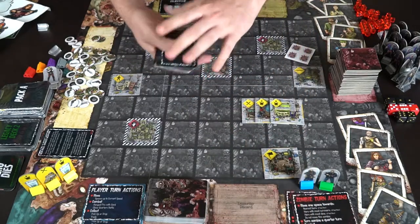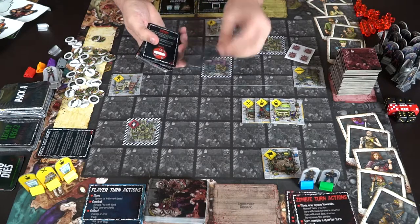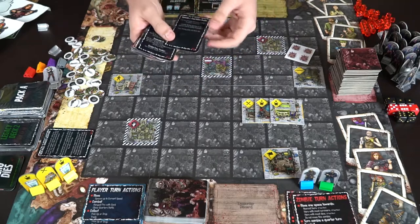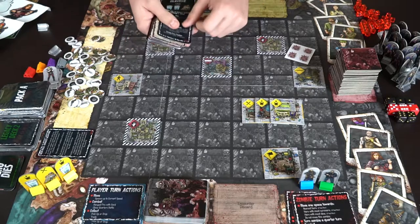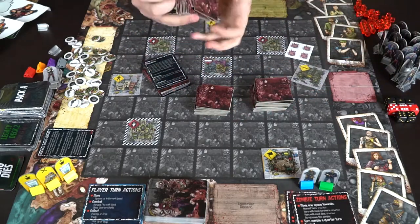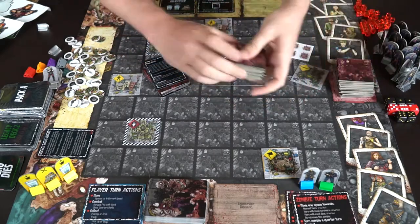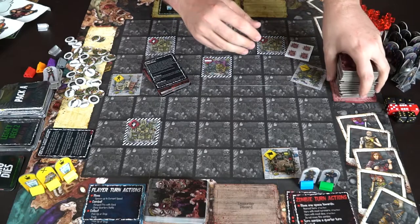Then you look at the legacy deck for setup — only open it when it tells you to. Read the rules first, and it'll tell you what to do. It says 'Legacy One — read front and back,' then 'stop, don't do this until you're ready to begin.' It provides story, board setup instructions, and strategy. For Episode One, you separate different assets, divide the tile deck into three stacks, shuffle assets into each stack, then put them on top of each other for balance.